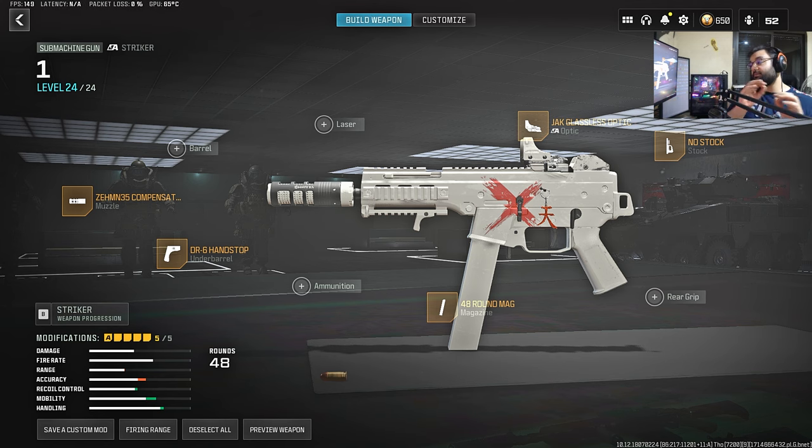In first place, we got the Striker that got a massive buff for its damage at range. Since it doesn't shoot really fast but really slow like the WSP-9, its recoil is controllable. I put the no-stock, and this is good for mobility and damage at range at the same time, so you don't need to have a secondary type of loadout for it.